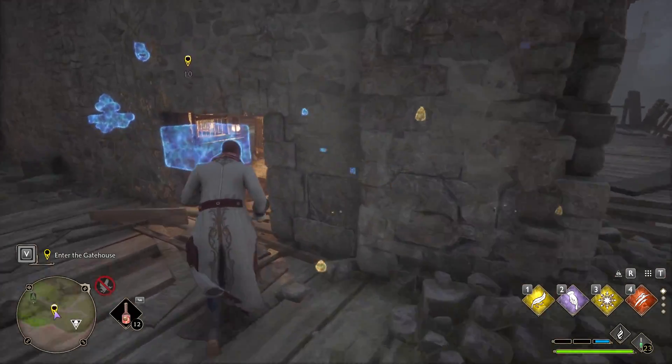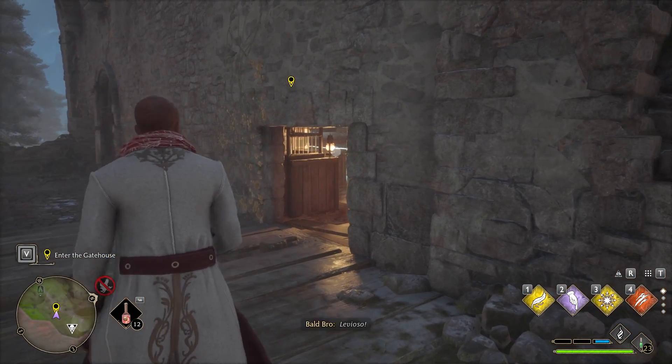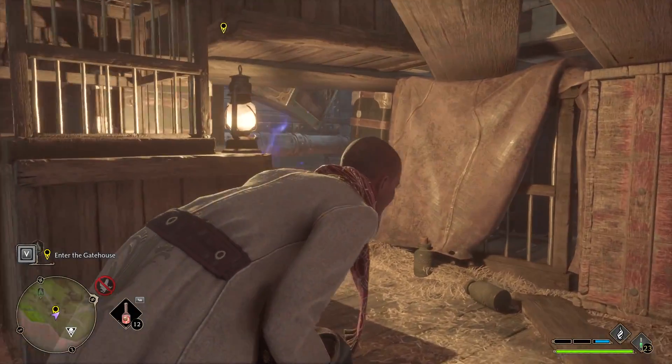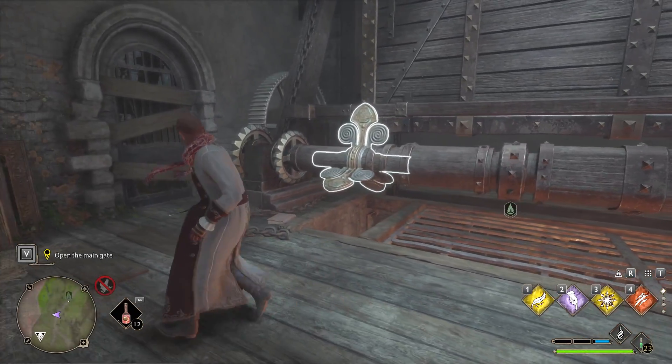The next one is basically in this room over here. When you first go in, you'll see those things blocking your way and you're like, what do you do? I recommend just standing over here, use Levioso from this angle, and then just kind of walk in from here — because now it's floating and you can walk right underneath it and get into the room. That's going to solve that.